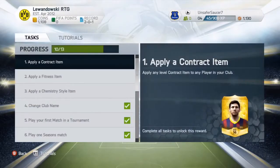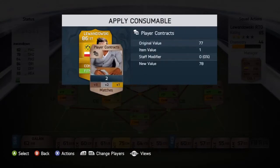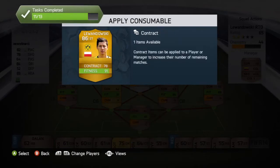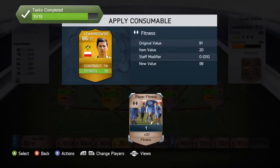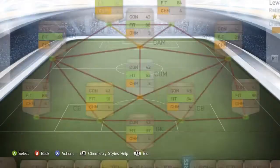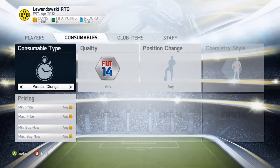We had to apply a fitness card and a contract card, so we're going to apply them to Lewandowski. Even though he does have like 77 contracts, we're going to have to apply one. We are going to get some contracts back from the gold pack, so it wasn't really that bad.